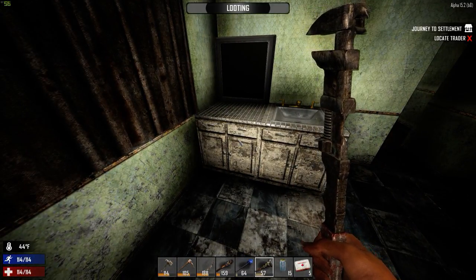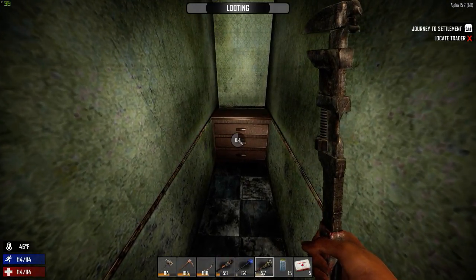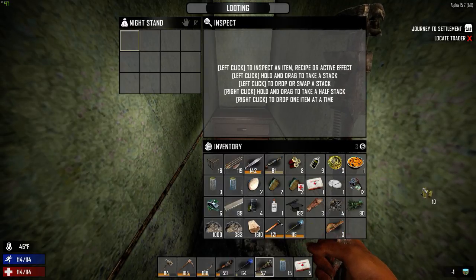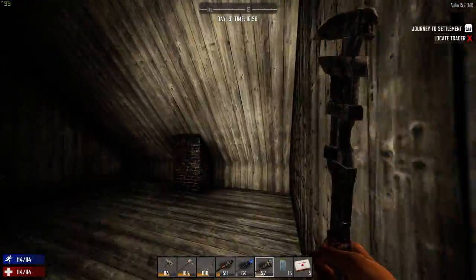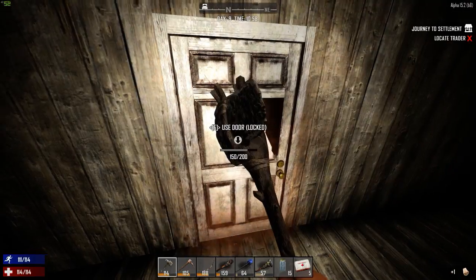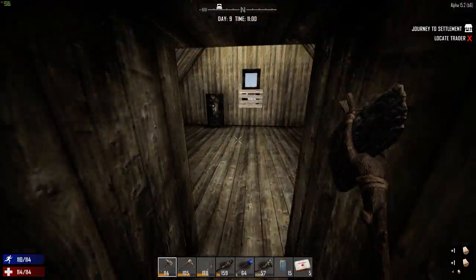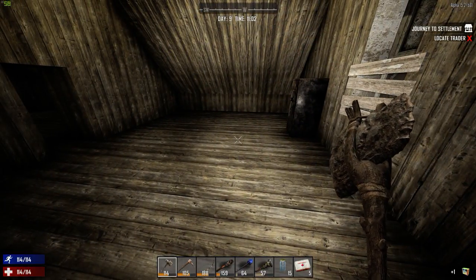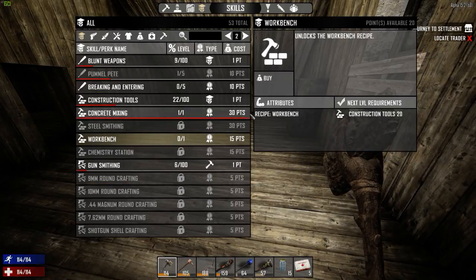We're still looking for wrenches and things like that. More cloth — I'm going to dump the bullet cases as well. Let's have a look in this room. We're not doing too well for mechanical parts, we've got a few more. While we're here, let's have a look at our skills — we've got 20 points, so if we buy the workbench perk...